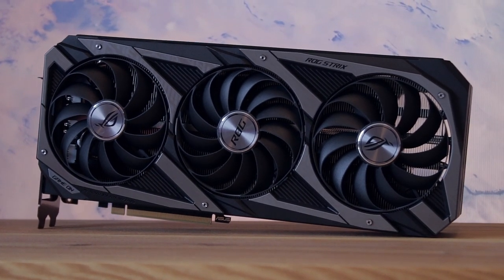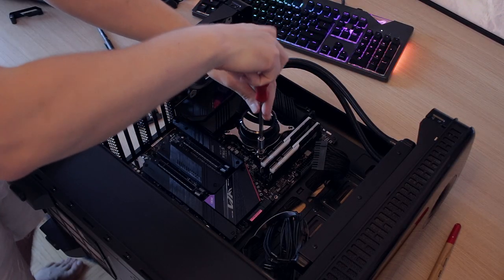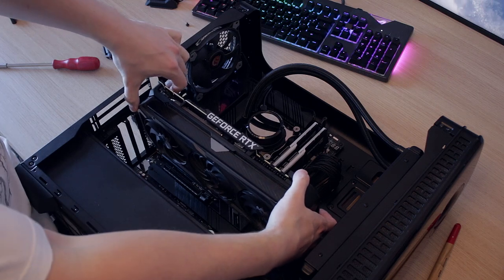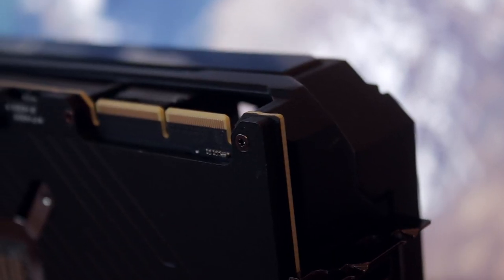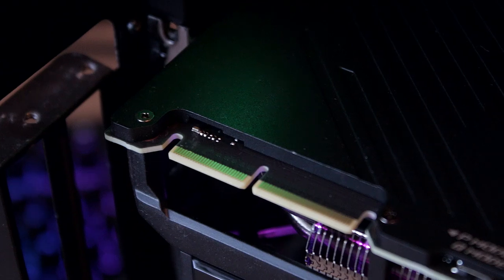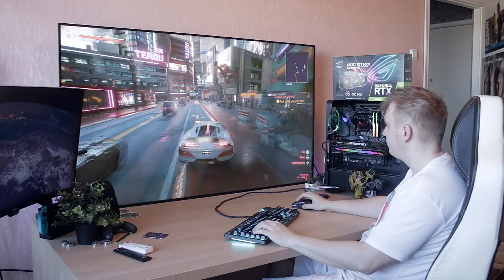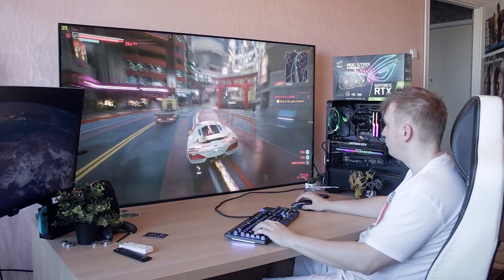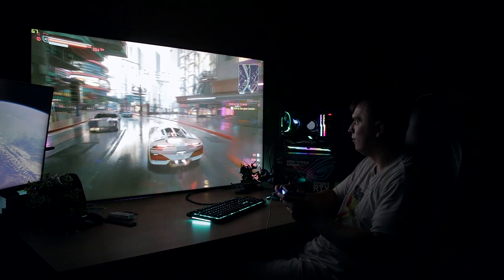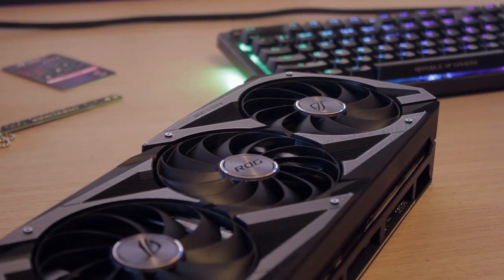ASUS has put their very best engineers and designers to work on this card, and it really shows. The ROG version comes in at a whopping 2.9-slot-sized cooling solution — one massive heatsink. Be sure to take measurements before buying, or be ready to cut extra room in your case. This card does support SLI, though getting two of these is extremely difficult right now.